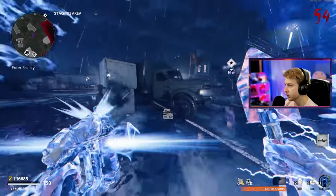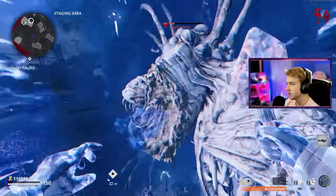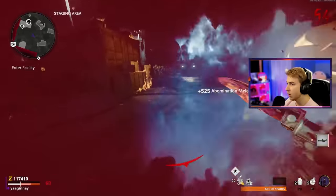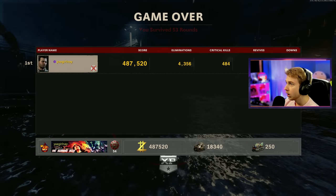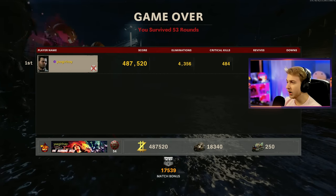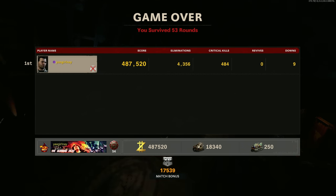Aether shroud, Aether shroud, Aether shroud. We got to get this abomination out of here if we want any chance of surviving. Oh my God, I got him — holy shit. 53 rounds. We had 4,000 kills, 484 crits, zero vibes, and nine downs. I did even better a year ago than I did today, but we did at least get close. That was just really unfortunate going right down after buying myself a revive back — that just sucked.